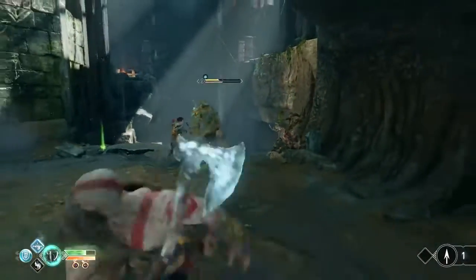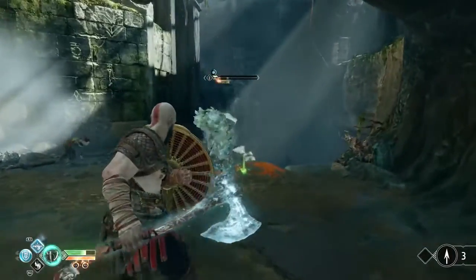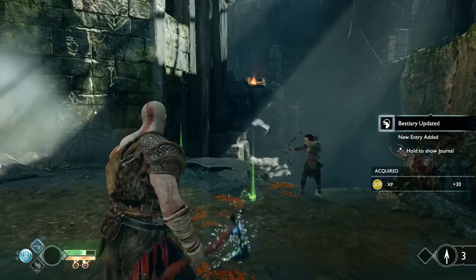I see you can press L3 and R3 together to do something. That's Spartan Rage. I see they have a little snowflake meter above their health bar as you're hitting them with the axe — I assume when that fills up, that's when they freeze. Mm-hmm.